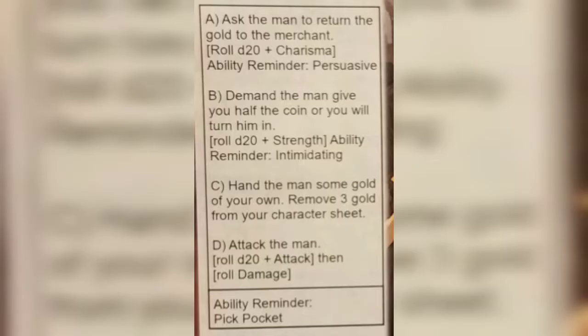We can ask the man to return the gold to the merchant by rolling a d20 plus our charisma, and we can use the persuasive ability. We can demand he give you half the coin or you will turn him in, rolling a d20 plus strength with the intimidating ability. We can hand the man some gold of our own by removing three gold from our character sheet. Or we can attack the man by rolling a d20 plus our damage.